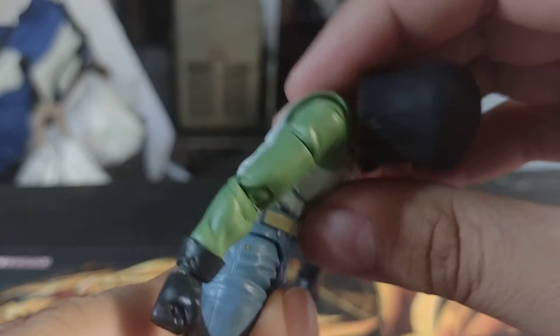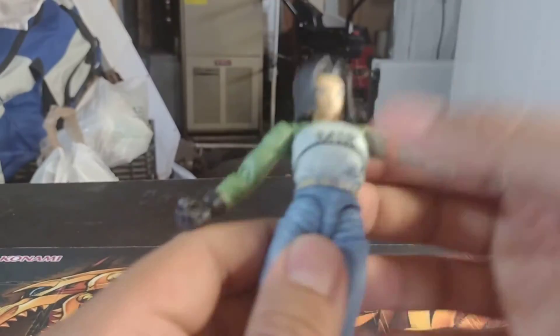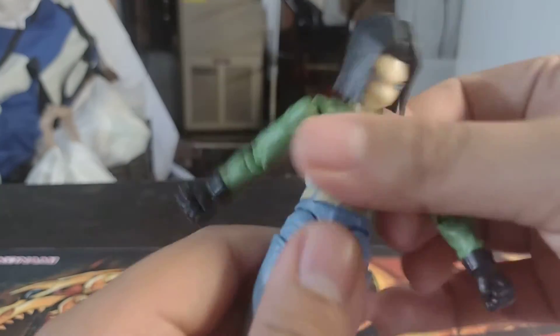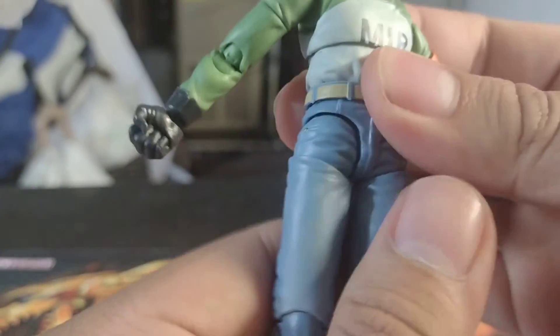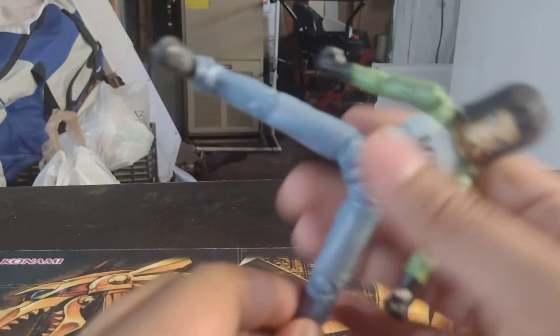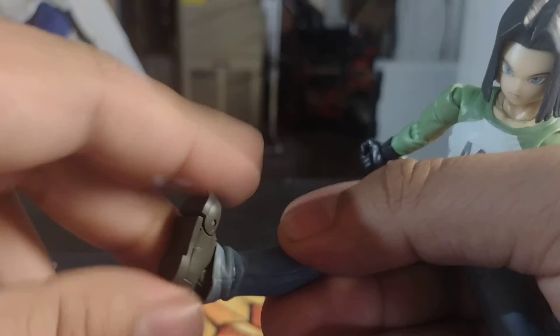For the torso, he can bend forward a good amount and bend back really far — pretty impressive. He has side-to-side movement and 360 rotation. His belt is also a separate moveable piece, which is cool. For the legs, he can kick forward quite a bit but can't kick back much because his jacket blocks the legs. He can kick to the side a decent amount. He has double-jointed knees, ankle rocker, ankle pivot up and down, and toe hinge.